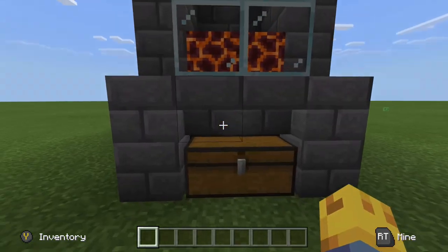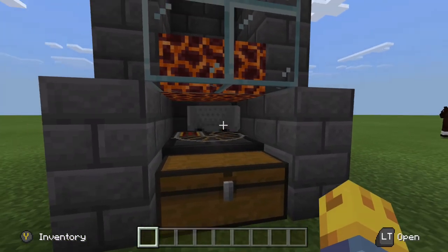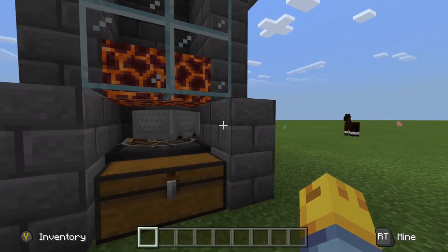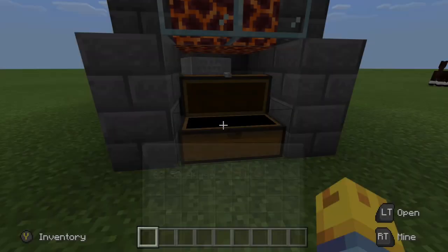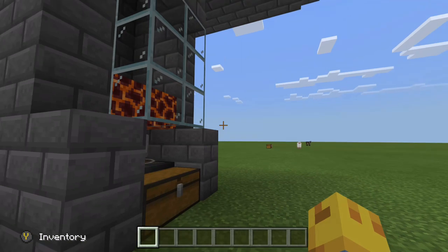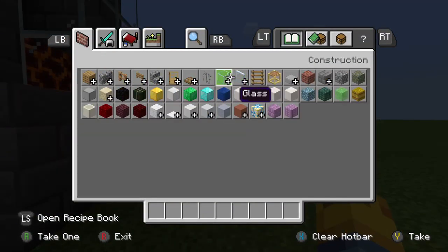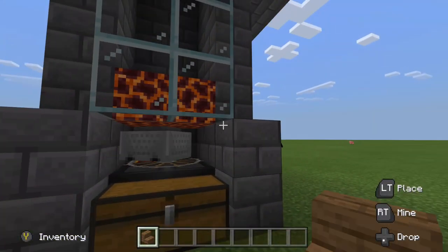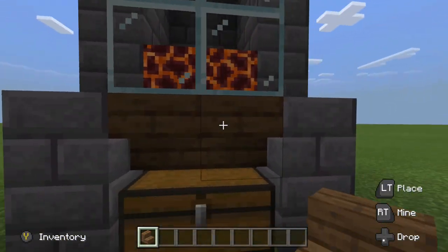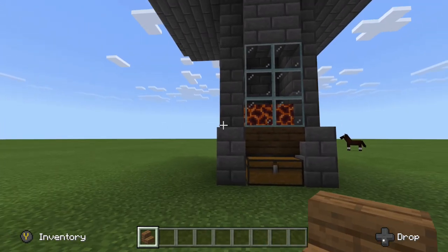Behind these stair blocks, I actually have a minecart spinning in a circle with one powered rail and three unpowered rails. The reason I have the stairs there is because it absolutely drives me nuts to see this minecart going in circles. As you can see, we got a decent amount of drops — that was from maybe 30 minutes of waiting or something like that. I had to kill a witch in there. It's a pretty cool, pretty efficient farm.